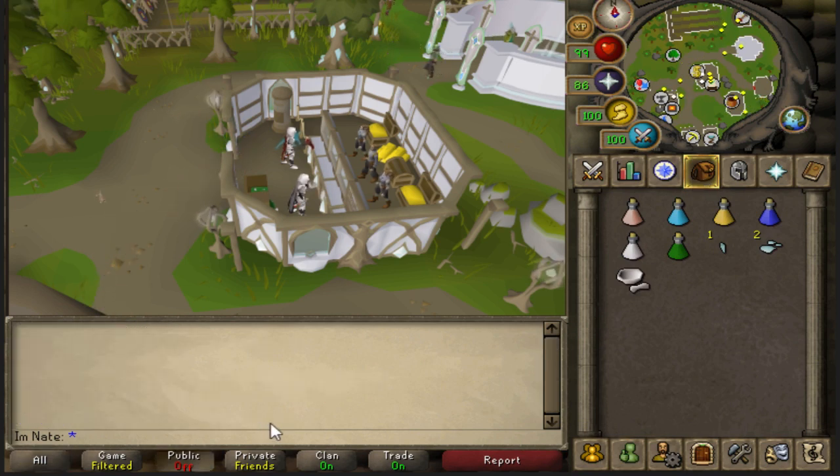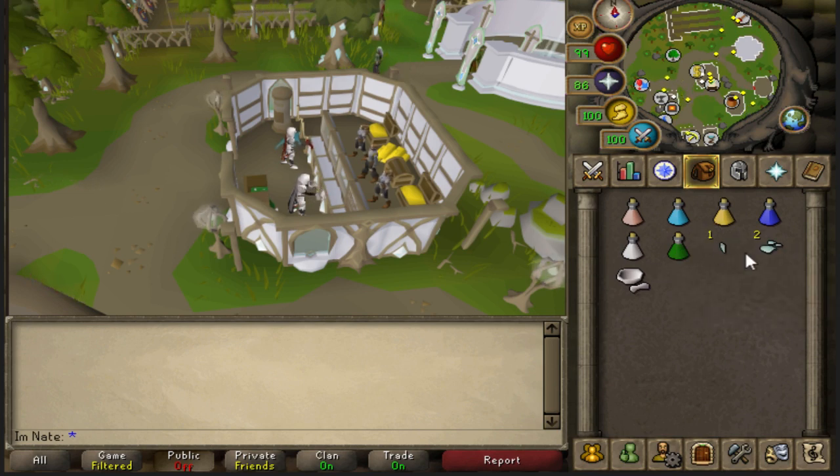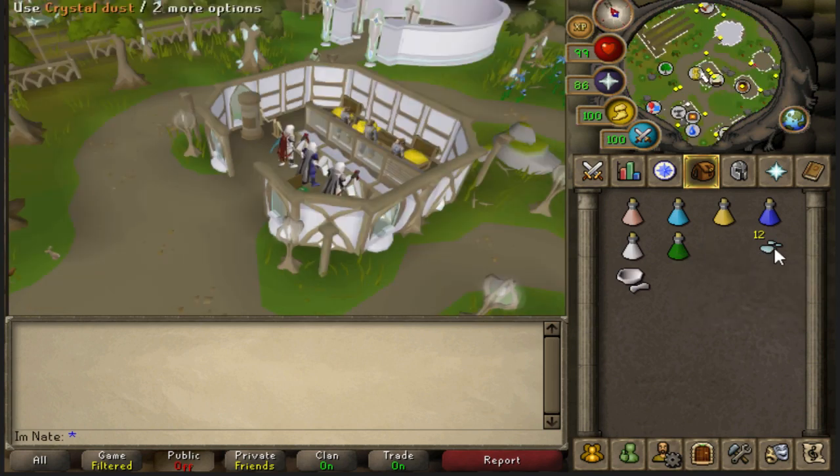As long as you don't drink some other potion that lowers your stats, they won't go down. How you make these Divine Potions is you take Crystal Dust and add it to the potion. One Crystal Dust equals one dose. You get the Crystal Dust by using a pestle and mortar on a Crystal Shard. So all of this is untradeable - 10 dust for every shard.